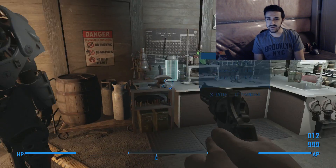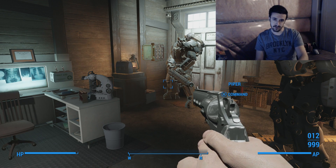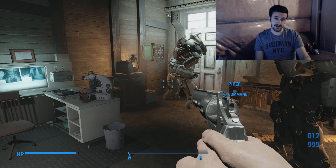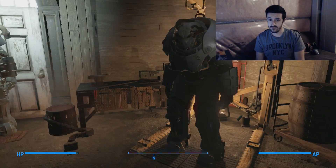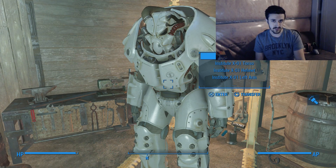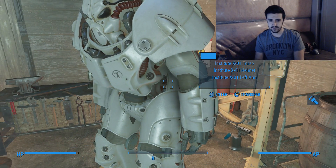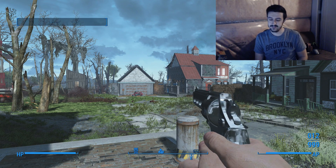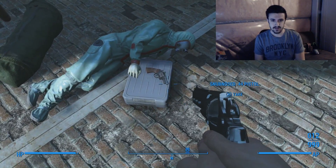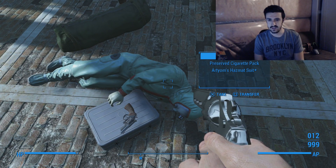There's actual Institute power armor in here. Spoiler warning — if you destroy the Institute, you don't get their paint scheme for the X-01 power armor. This is it right here. I destroyed the Institute — this is my Brotherhood of Steel character. With a little help from YouTube, I found the key: it's at a bus station across from the house, on a dead body — the Front Door Key and Main Gate Key.